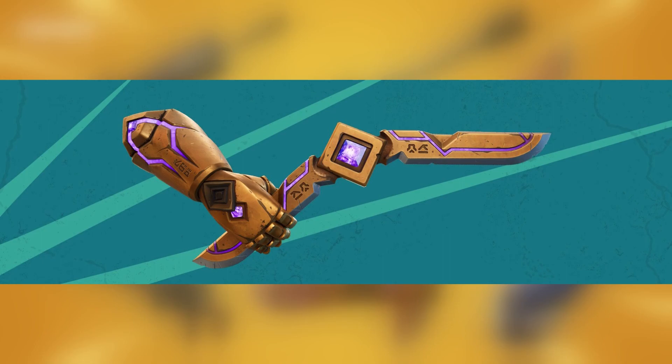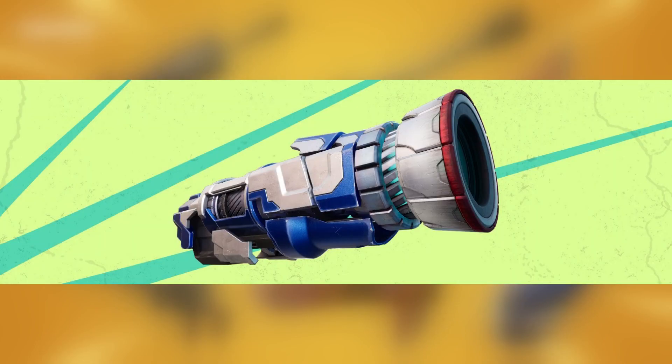'Miss your target? Recall the boomerang early to trigger a small explosion and try again.' So if you miss your shot, you can instantly recall the boomerang, deal some explosion damage, and throw it again. That's a really nice technique.